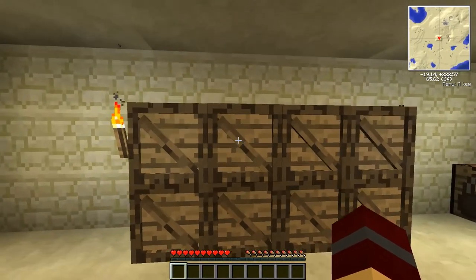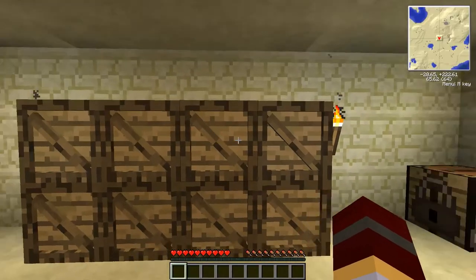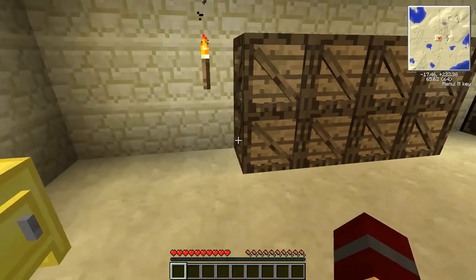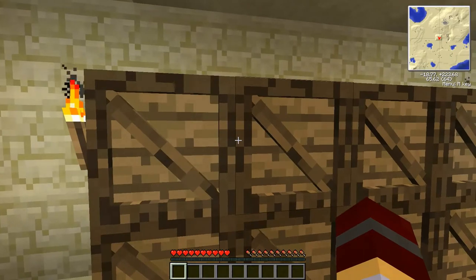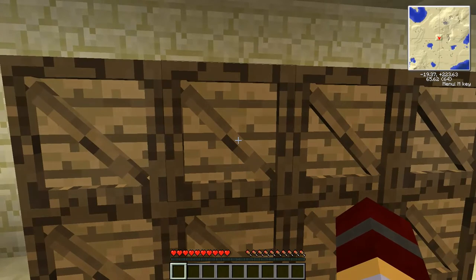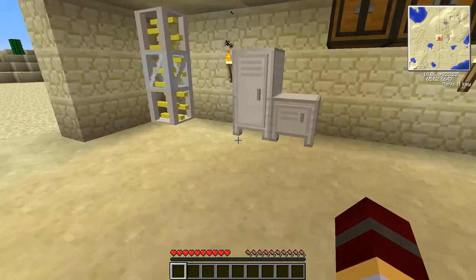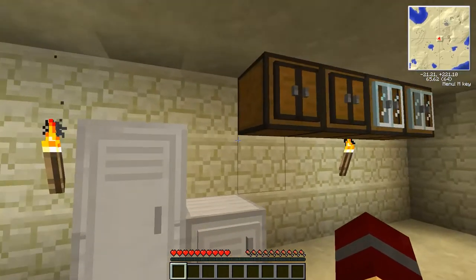First, over here, this little pile we have are crates. If you open them up they have the same storage space as a regular chest, but they are a crate and their look is completely different. It's definitely an aesthetic change — they don't link together if you put two next to each other, but they're cool to look at if you wanted to set up a warehouse section in your home or make it look like you were moving in or out.